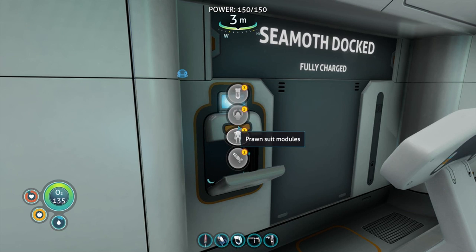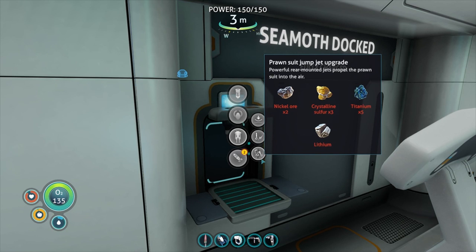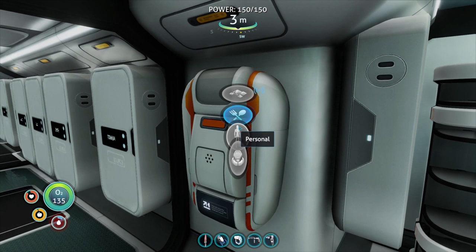We can go common modules, Seamoth modules — a lot of stuff in there. Prawn suit — don't even know what a prawn suit is. God, we're going to need a lot of stuff for that. Vortex torpedo, gas torpedo. I'll need to look at that later on — I really have no idea what we're doing with that yet.